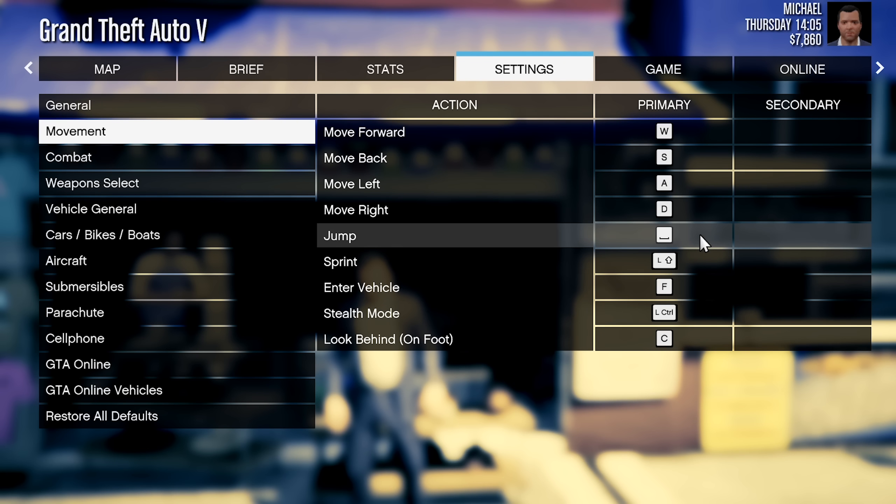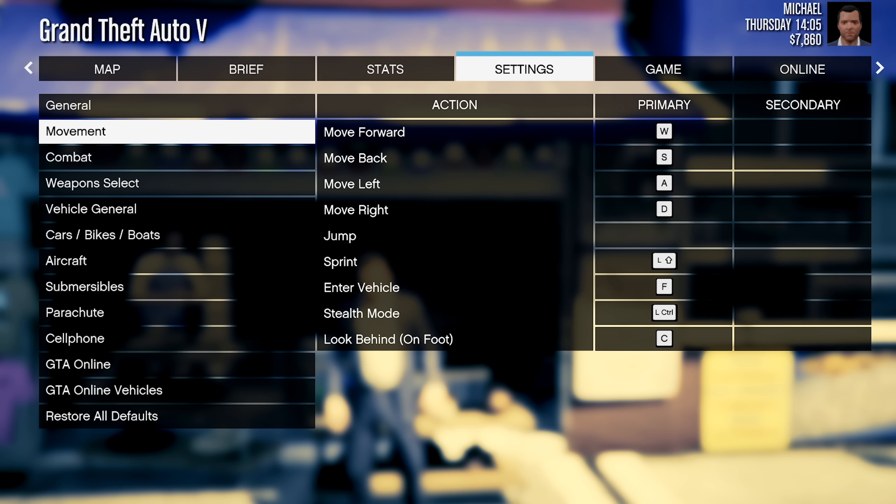It was recently discovered that if spacebar isn't your primary or secondary jump button, you can jump during a mission pass screen.